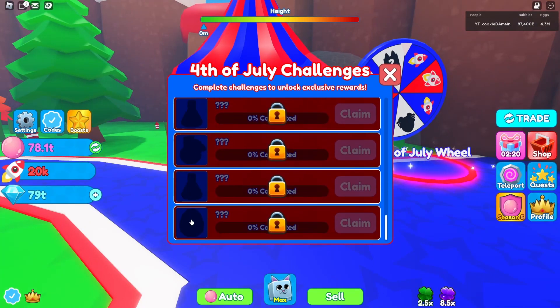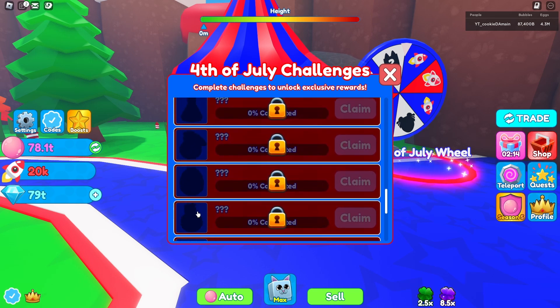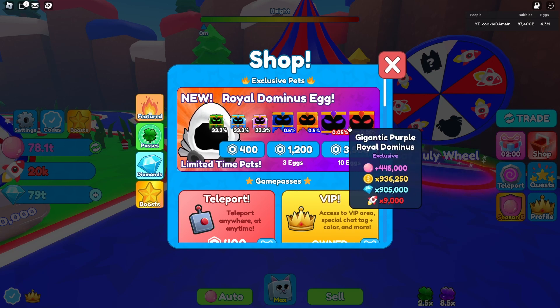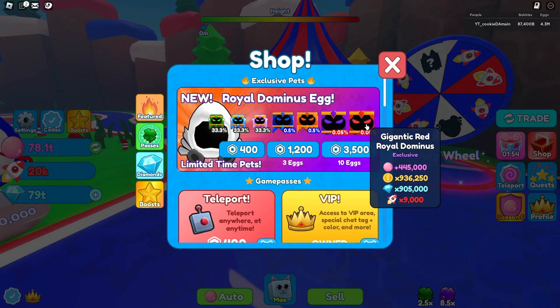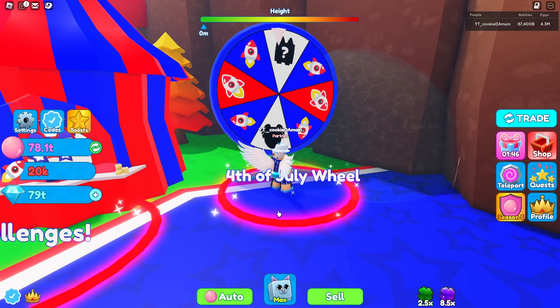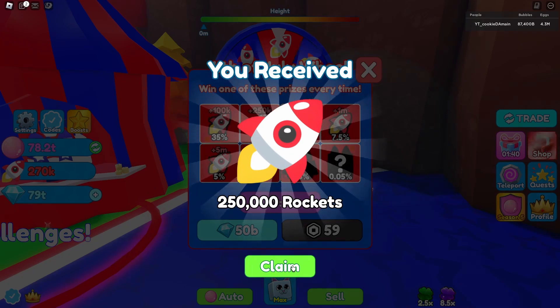The prize at the end of the challenges appears to be an egg — that's probably the exclusive egg. There's a Royal Dominus egg for 400 Robux, or 10 eggs for 3,500. The egg has two gigantics, two huges, and regular pets — seven pets total. I really want the gigantic purple one. We spun the wheel and didn't get it, but we did get 250,000 rockets to start with.